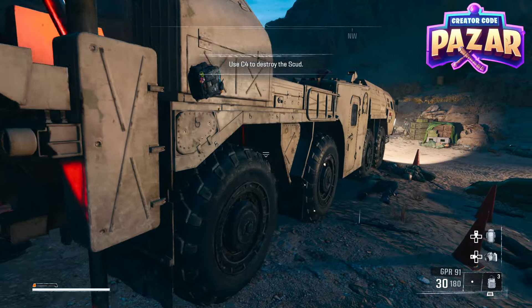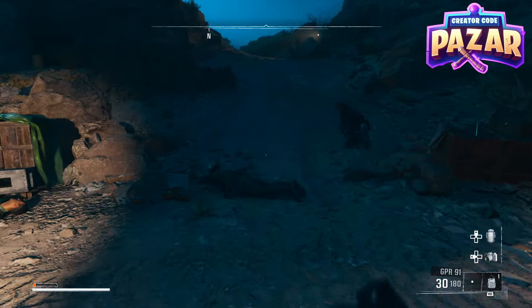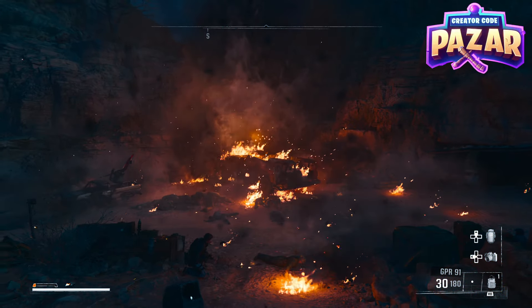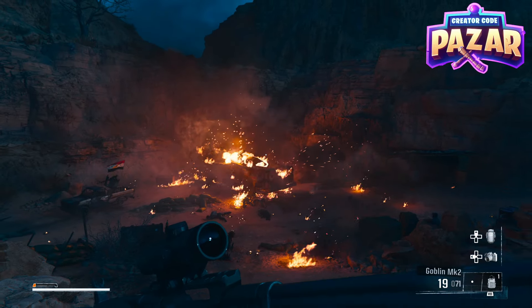We are going to plant the C4 — maybe 3 or 4 on here — and then you are going to double tap X or hold down X and blow up the scud launcher. So that is how to blow up the scud launcher for the Hunting Season mission in Black Ops 6.